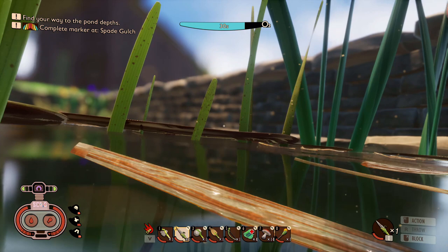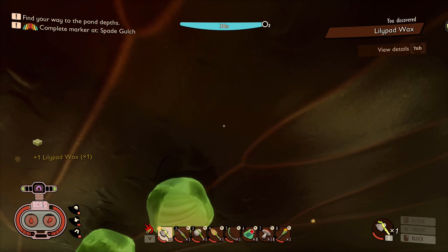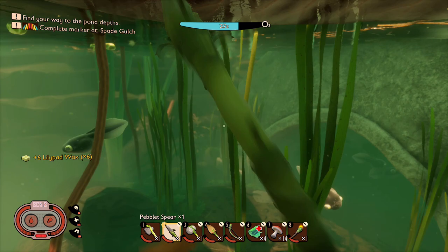Oh, what is that underneath the lily pads - some weird nuggets of some sort? Eel grass - we need a knife for that. Okay, that is cool, I have to figure that out. Maybe we need lily pad wax - some new design ideas as well, which is cool. What is that thing? Don't know what it is.